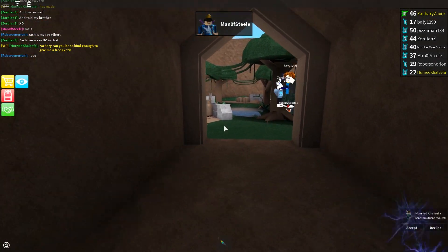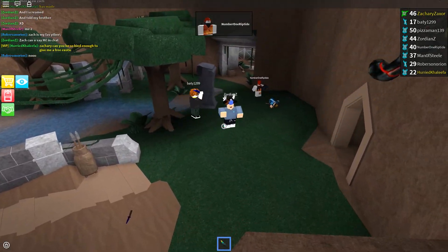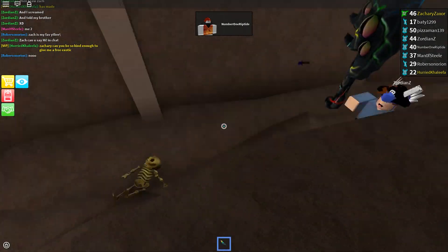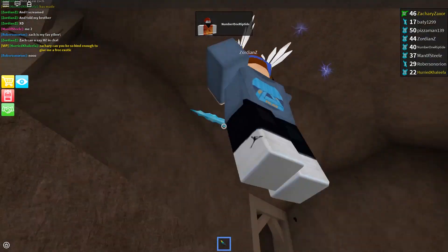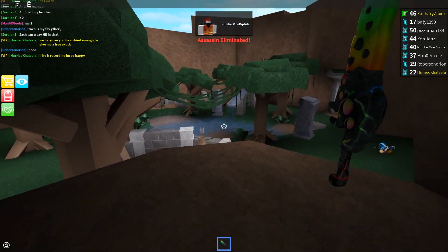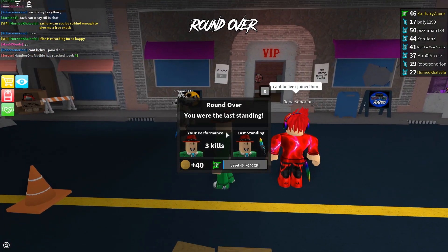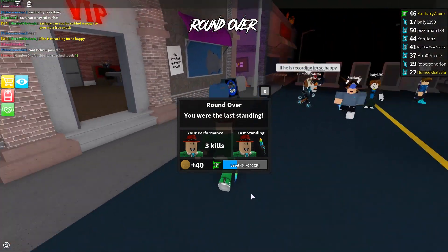We need a man of steel. Where are you, man of steel? You're going downhill. Oh wait, I hit that guy. Is this guy actually my assassin? Oh, you killed him — and him too! I got him with a long shot. That's what you get! About time I finally win. Three kills — best out of the rounds I've done in this whole entire episode.